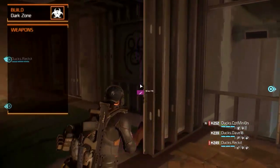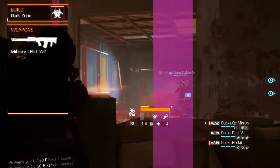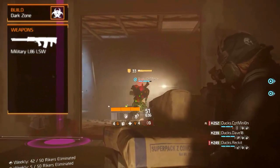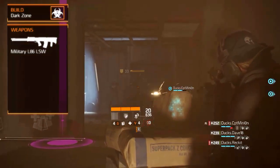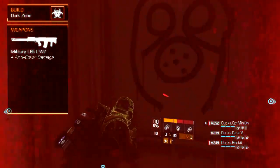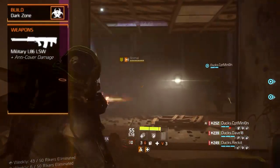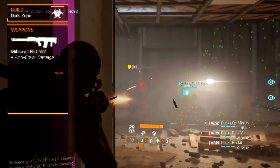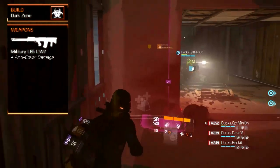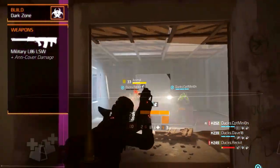Your primary weapon will be the Custom L86 LSW light machine gun. It is very balanced in terms of damage, has one of the better rates of fire, good accuracy and stability. As a light machine gun, it also deals extra damage against targets out of cover. Light machine guns have a 100% headshot multiplier, as opposed to submachine guns at 50% and assault rifles at 75%. This can be even better with the Brutal weapon talent, which increases headshot damage even more.